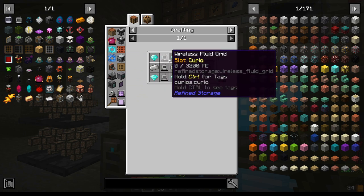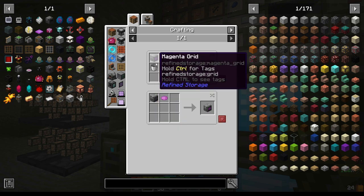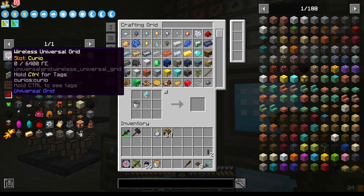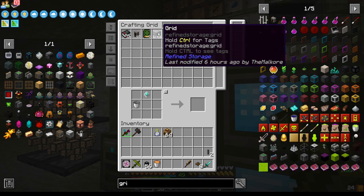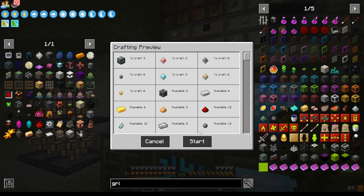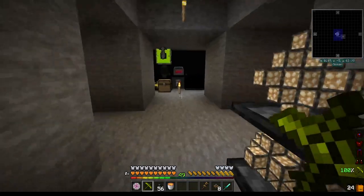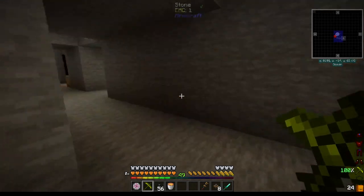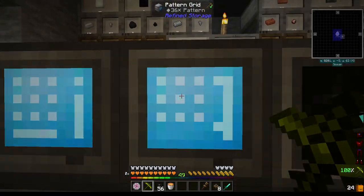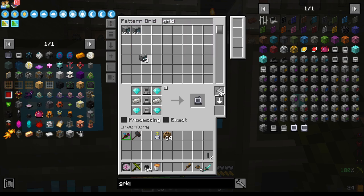It requires us to make all three of these. Let's make the fluid grid first, which we just need a fluid grid, which requires a grid. I have taught this how to make this. I think we're going to need three of these. I did move this over here because of the other aspect. We've got three grids — we can make one of these into a crafting grid.